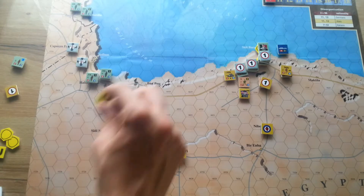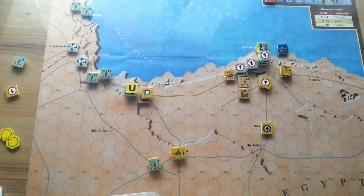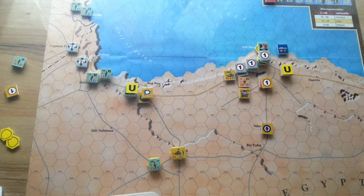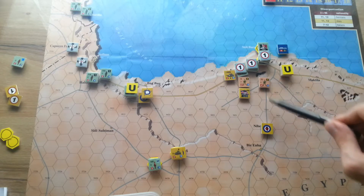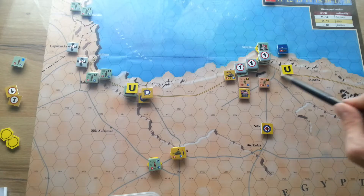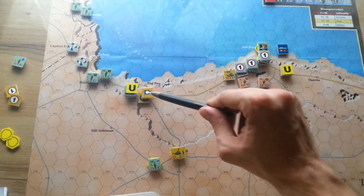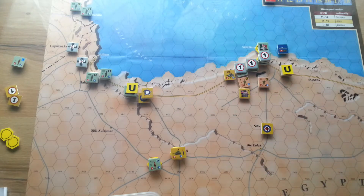I rolled eight — that's A1, meaning the attacker moves back. The Italians were retreating but now British units are retreating as well. Moving into the British supply phase: I can remove the minus-one marker — all British units are supplied. Very good for them.